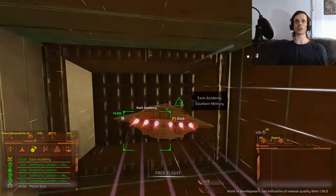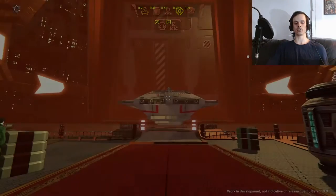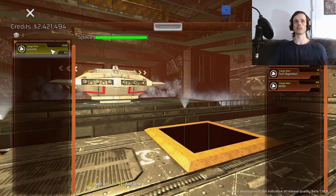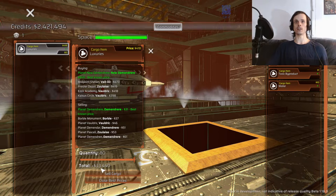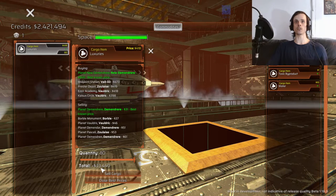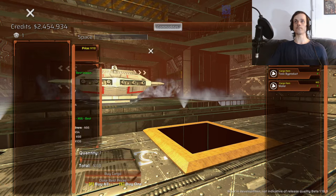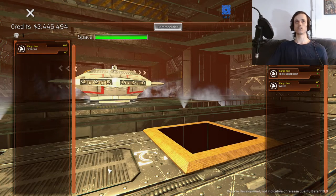You're also going to want to make sure that you have manual dock on, so that you don't have to wait for the animations when you're docking into stations. You're going to want to sell your Luxuries for 418 credits a unit — that's going to net you 33,440 credits — and then you're going to want to buy Firearms for 118 credits a unit, which will cost you 9,440 credits. Then undock.